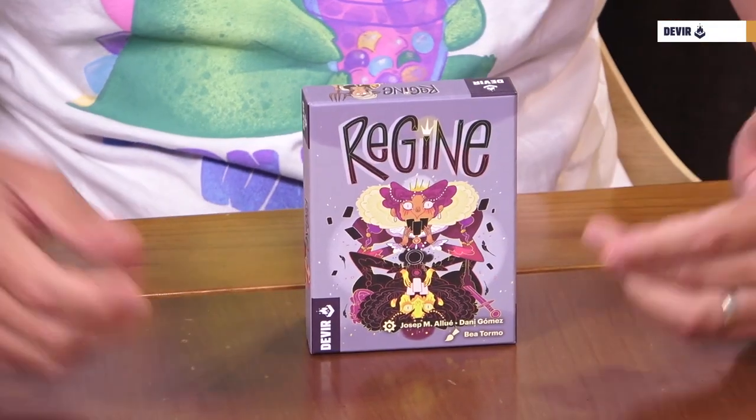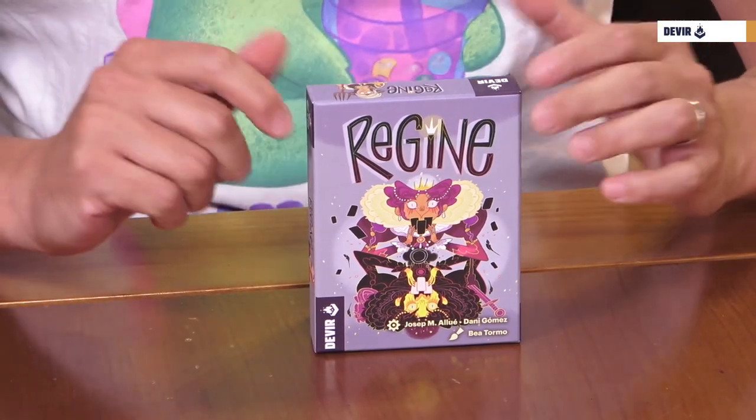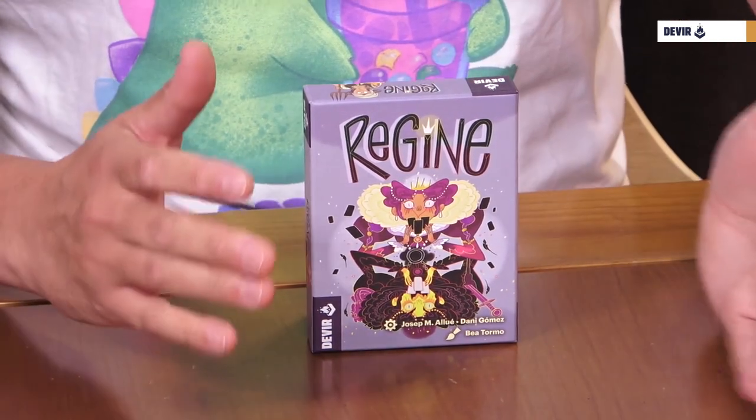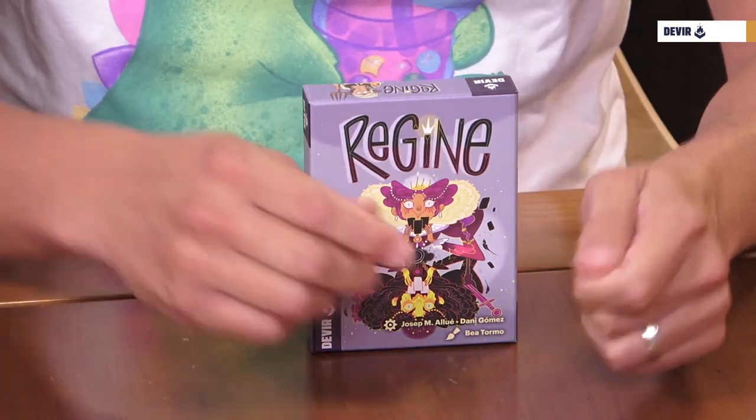So, as we were saying, we'll show you how to play Regime. This is one of our pocket games designed by Josep Maria Llue and Dani Gómez with cute art by Bea Tormo. This is a bet and bluffing game where players will use the abilities of the cards to build the best hand or make others believe they have it, to place bets in the different suits, everything to win chips and be the first player to reach 31 points.